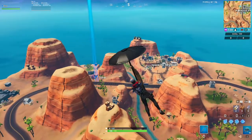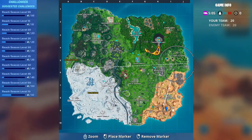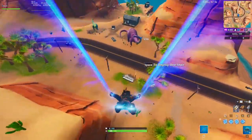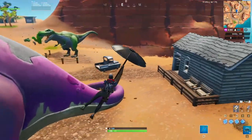And last but not least it'll be this dinosaur. It's on the side of the road, in between what they call Little Mexico and Paradise Palms. Make sure you check out my other videos if you need help with any other challenges and finding locations.